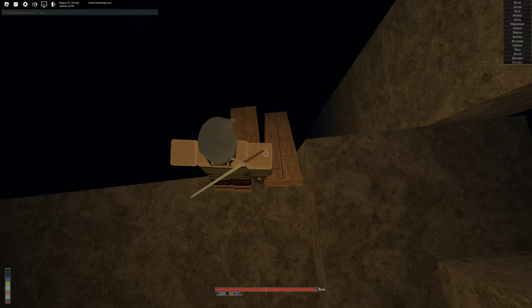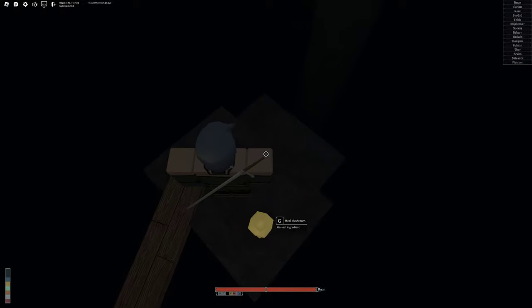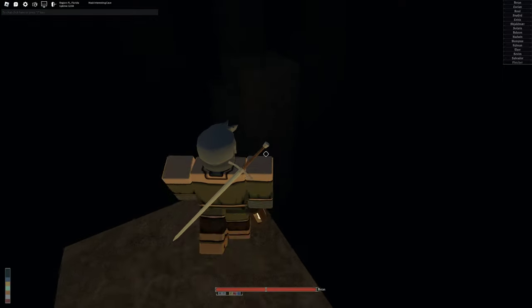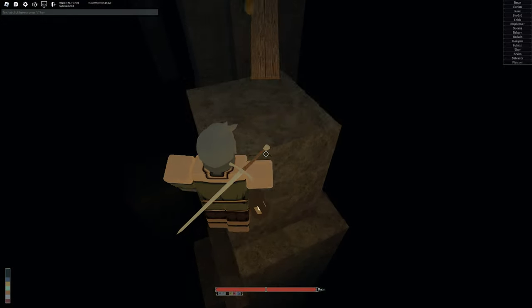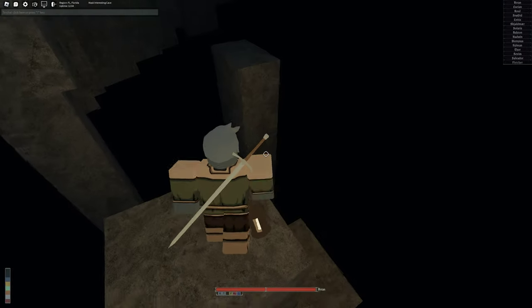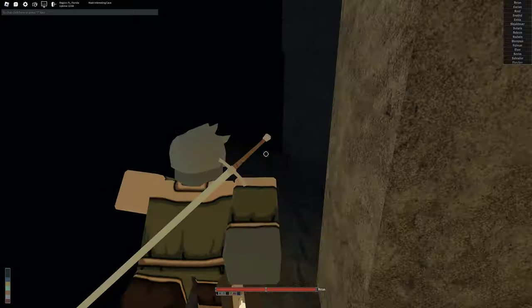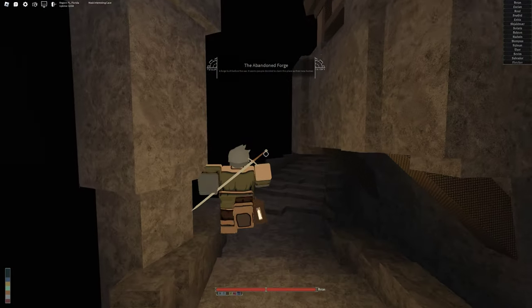You want to go down here, just go slowly. Then you want to be careful on the parkour. Make your way up to forge.